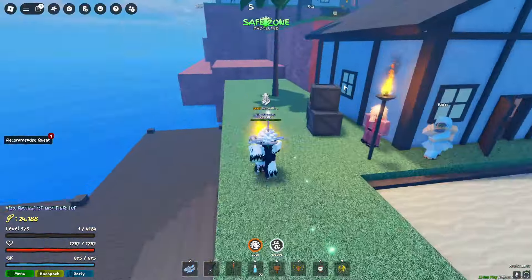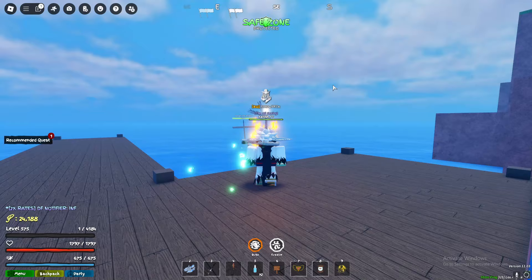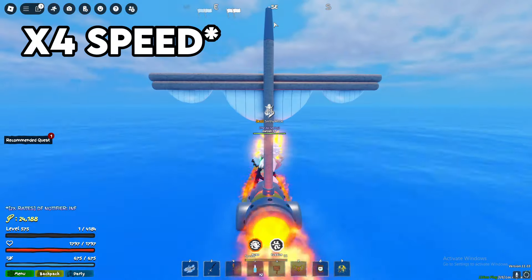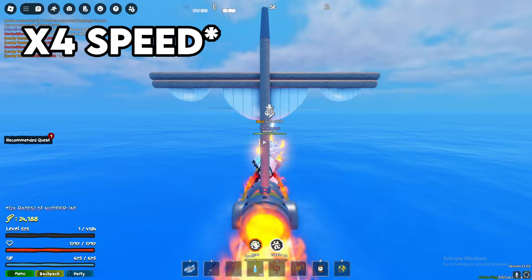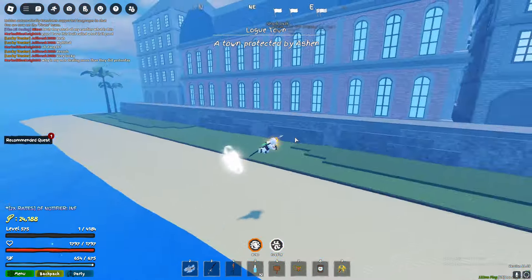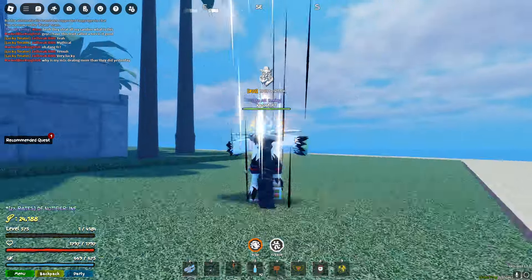So I'm in Reverse Mountain right now. Start off with Reverse Mountain because most of you guys are from Second Sea coming back to First Sea. From Reverse Mountain, just go southeast — a little bit to the left — and you'll get to Low Town.